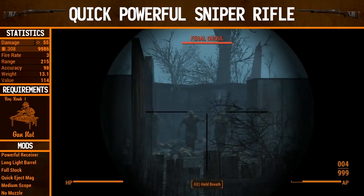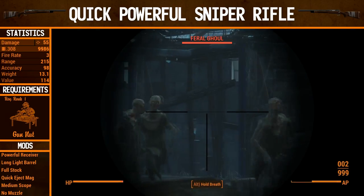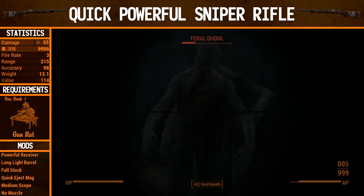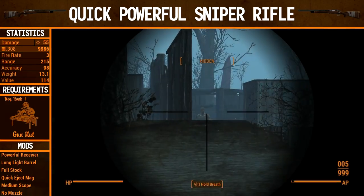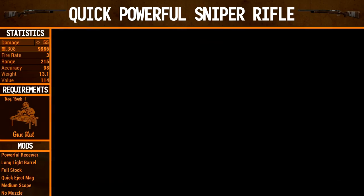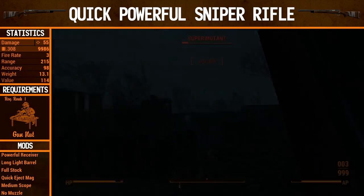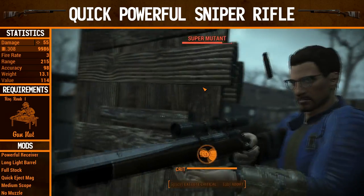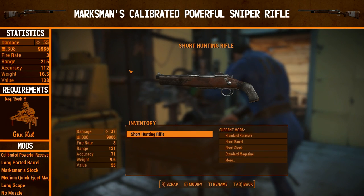So it's time to find out how the Quick Powerful Sniper Rifle does in action compared to the regular sniper rifle. With Gun Nut rank 1 upgrades, we've already gone up a lot in damage — from 37 to 55 — and that's a pretty significant difference. Fire rate and range are the same: 3 fire rate, 215 range, and 98 accuracy has gone up because we're using the medium scope instead of the short scope. The Raiders all go down with a single headshot again. From this point onwards, we can only actually fire twice in VATS as well, so the second shot is now a critical.